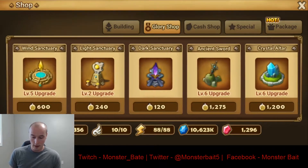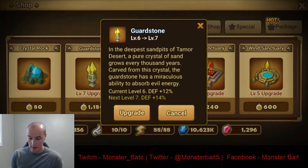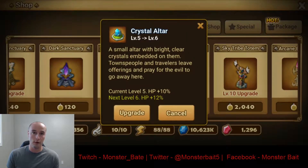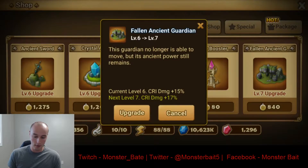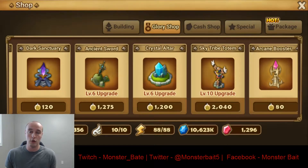Not all my Towers are leveled, but trying to get to at least level five should be your first starter goal for each one of your Towers. The main Towers you want to upgrade first are going to be your Guardstone, then your HP Tower for the Crystal Altar, then your Speed Skytrap Totem, your Crit Damage Totem, and then the Ancient Sword for your Attack Totem.